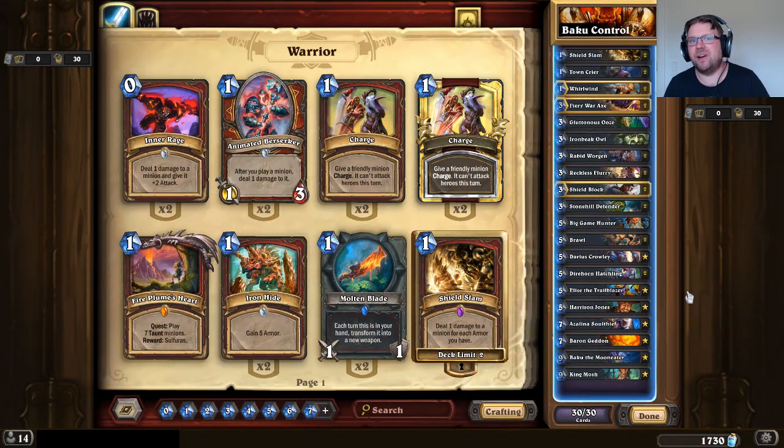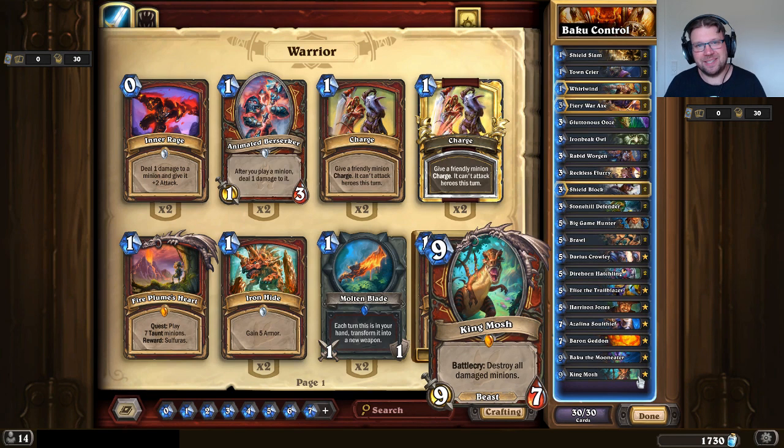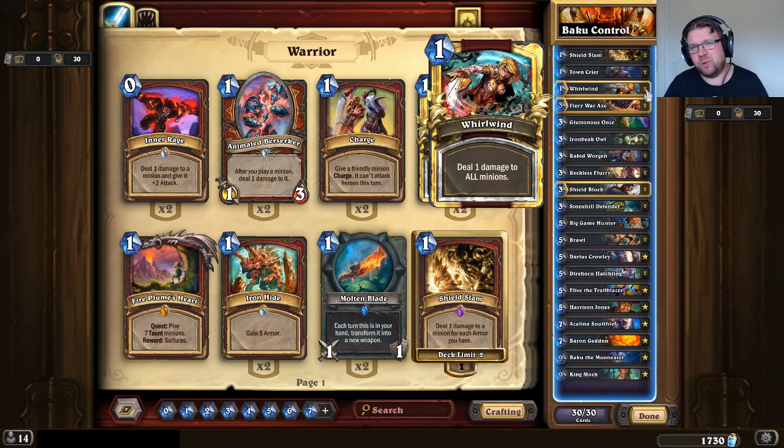Hello everyone, it's Old Guardian here. In this how-to-play video I'm going to take a look at Baku Control Warrior. I played a ton of different Control Warrior builds this season, climbed to legend playing Control Warrior archetypes, and this was the most successful build I played and one I enjoyed the most — partially because it allowed me to play my favorite card, King Mosh. King Mosh is such a sweet board clear, and even though this build is missing the Blood Razor I've usually used to activate King Mosh, running Double Whirlwind in a token meta is not bad and can still activate King Mosh quite reliably.